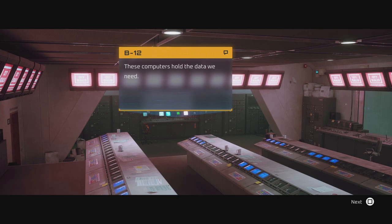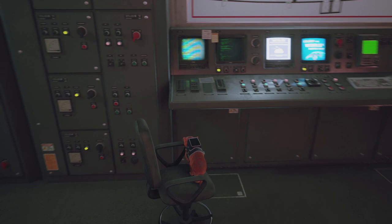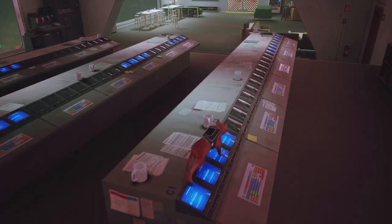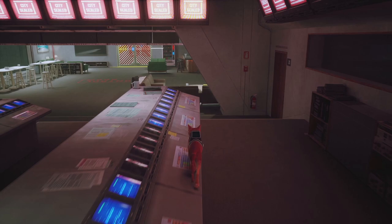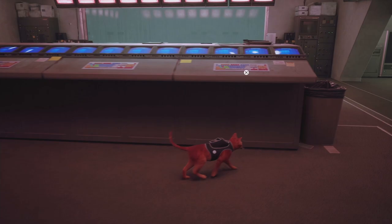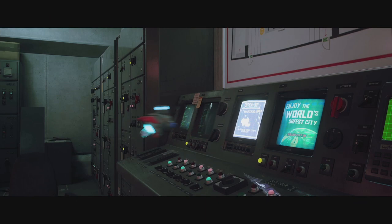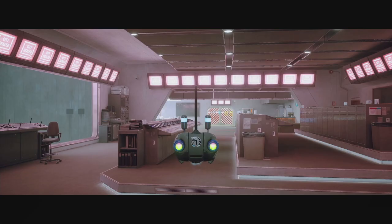Now we need to go and interact with all the computers lined up here. We need to light them all up — some are already lit. When lit they turn blue; when off they are gray. We need to turn them all on. The trick is: if you walk over a blue one again, you'll turn it off. So make sure you only turn everything on. This applies to all the other rows too. After the last ones there's going to be a cutscene.